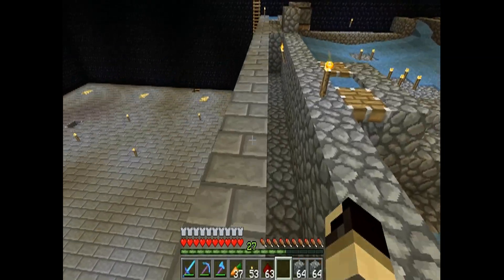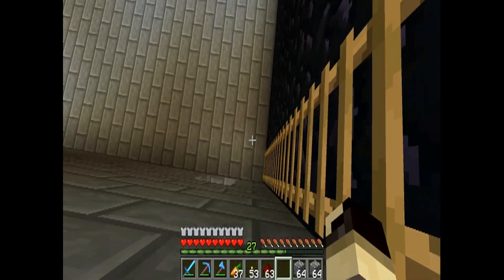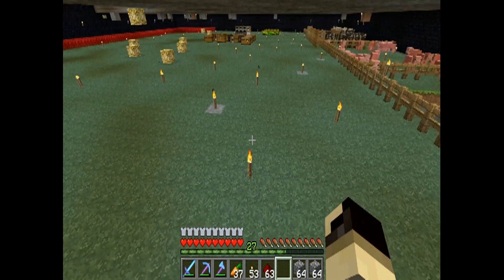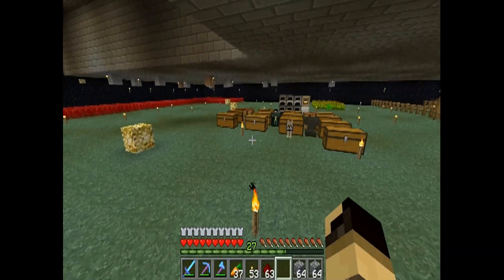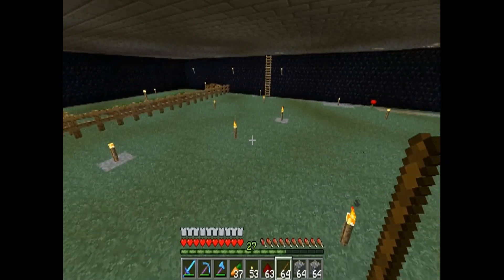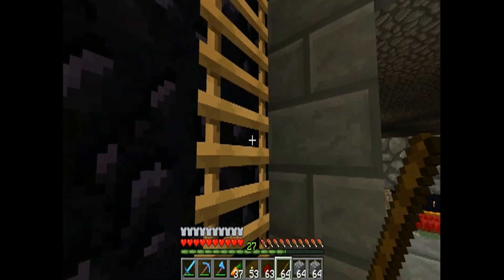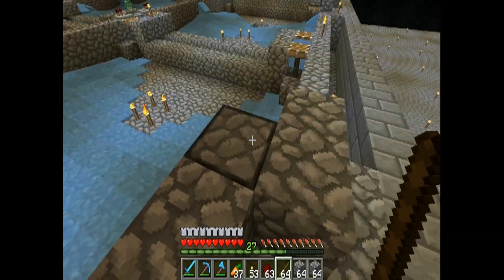I thought I had some more redstone torches on me. I guess I'll go back down and get some. The design in general is based off of having those four large spawn pads as you saw. I'll show them to you again in just a moment. Let me grab my sticks — I had grabbed some sticks for torches and then realized I had torches on me. Dealing with back pain today. It's kind of annoying. I must have slept wrong.